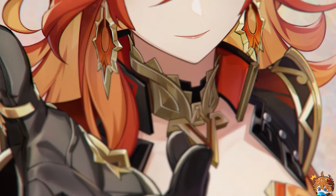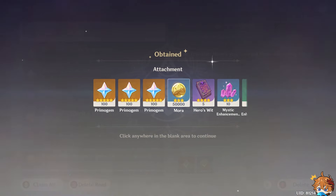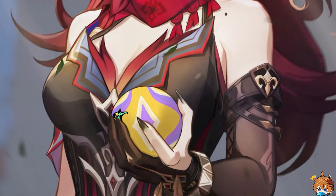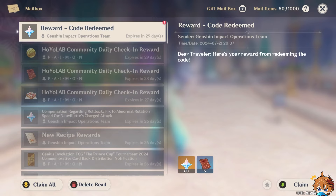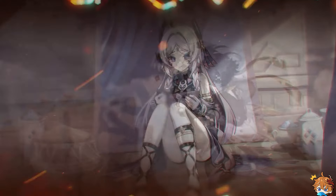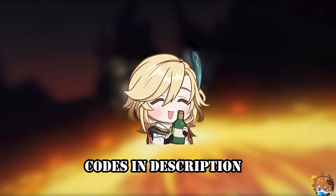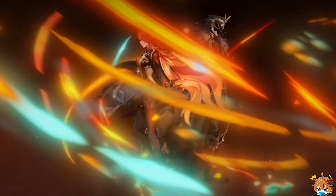In the livestream, you can get three codes for 300 primogems — we'll share them on our channels, so subscribe to stay in the loop. Also, there are two active codes out there for 60 and 50 primogems. If you haven't used them yet, do it now. Copy the codes from the description or comments and use them in the game or on the Genshin Official Code website.